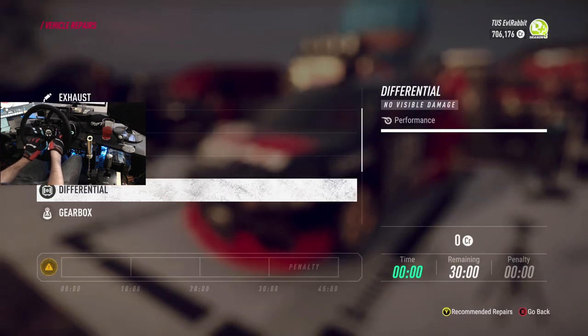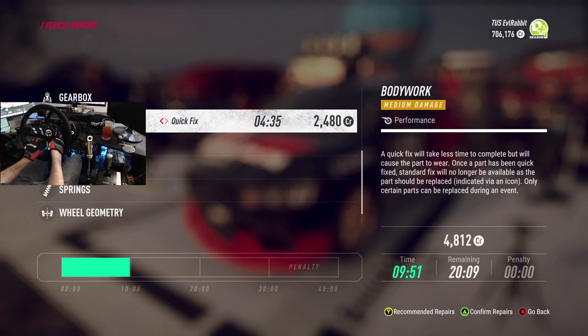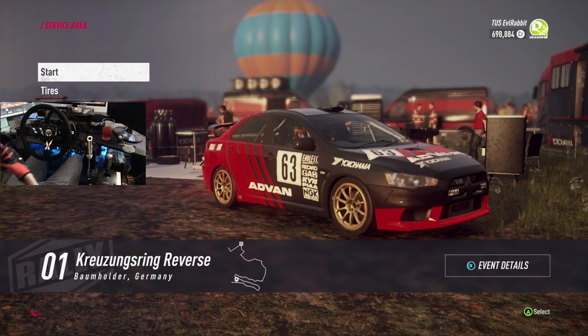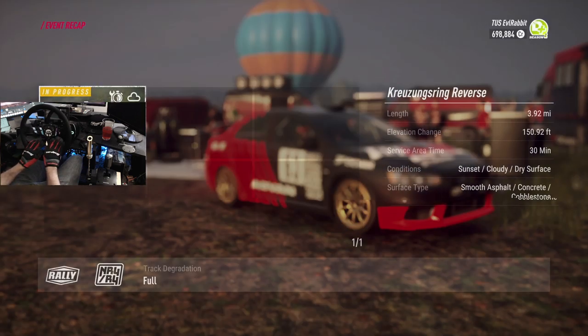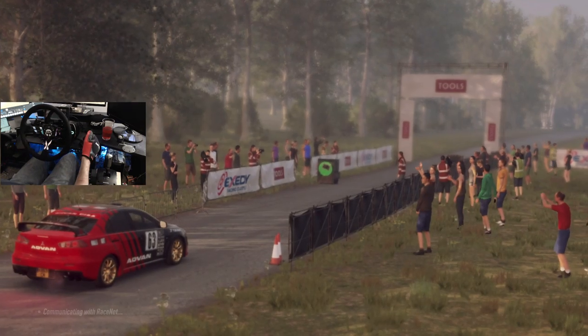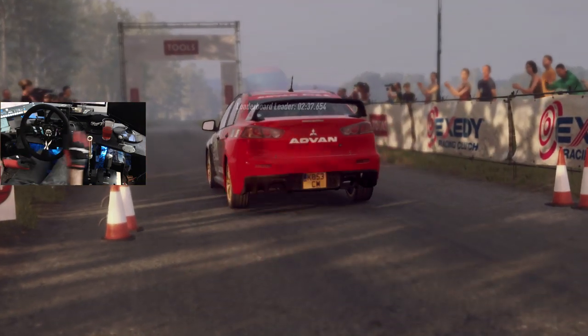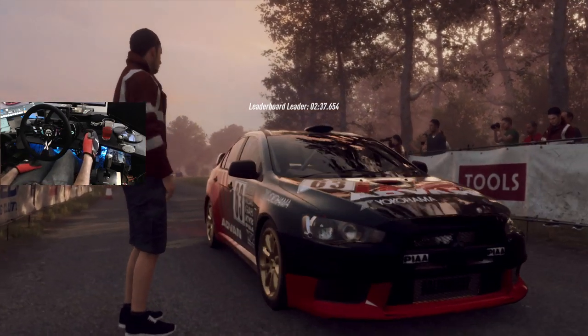We're gonna repair the vehicle and go straight into it. Good thing it was only lights and bodywork. So we are gonna be on softs. Hopefully we chose the right decision — it looks like we're on all smooth asphalt and concrete and cobblestone, so we should be good on the softs. Daily challenge, Dirt Rally 2.0, Germany. Let's see where we place. Hopefully we can make a full stage without wrecking ourselves. Two minutes and 37 seconds.